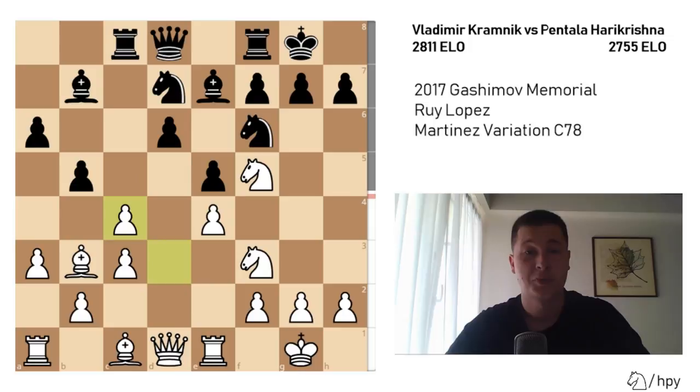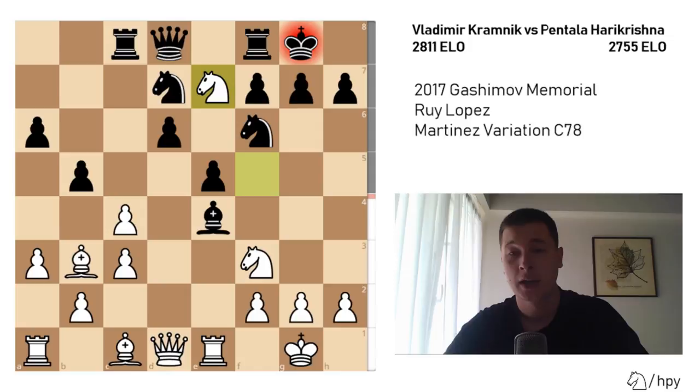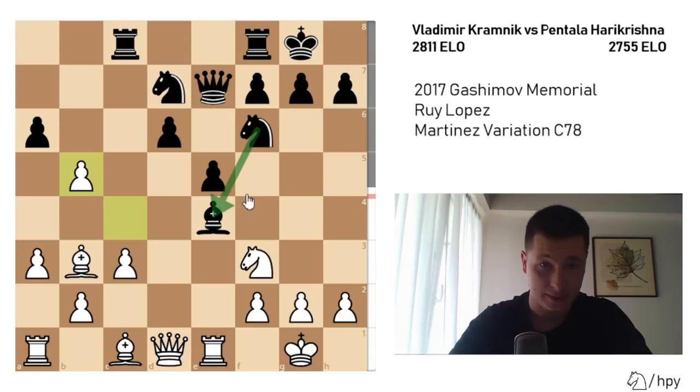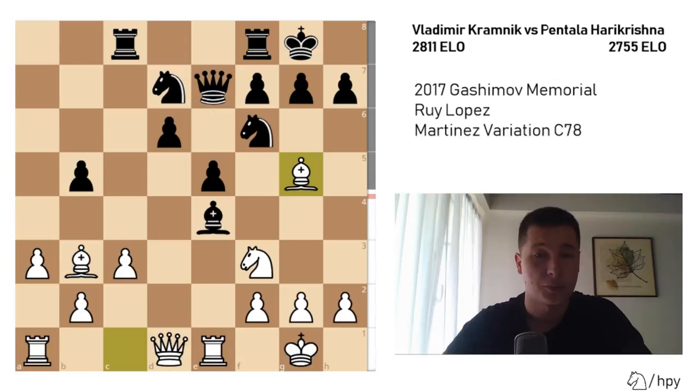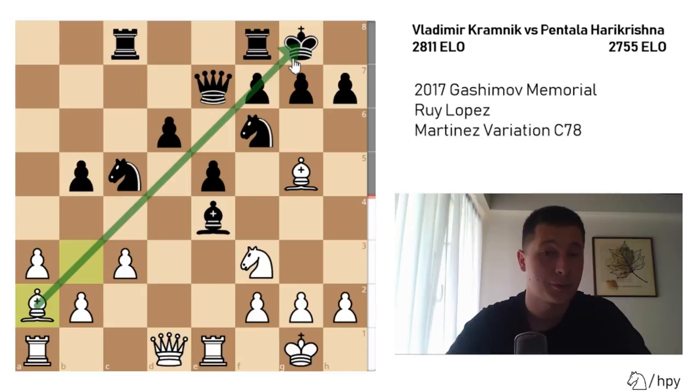We have dxc4, and Pentala Hare Krishna doesn't recapture — he takes the e4 pawn instead, which is a better decision. Bxe4 now attacks the knight, so Nxe7 with tempo, check, Qxe7, and now cxb5. White can't take the bishop because the knight is defending. The material is now equal after axb5. We have Bg5 pinning the knight to the queen, Nc5 attacking the light-squared bishop on b3. Bishop to a2 — not going to c2, which is the most common idea — because Kramnik doesn't want to exchange this bishop; it's more powerful on this diagonal, pinning the weak f7 pawn, than it would be on c2 attacking h7.